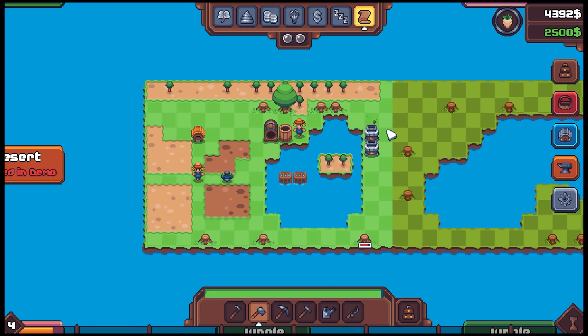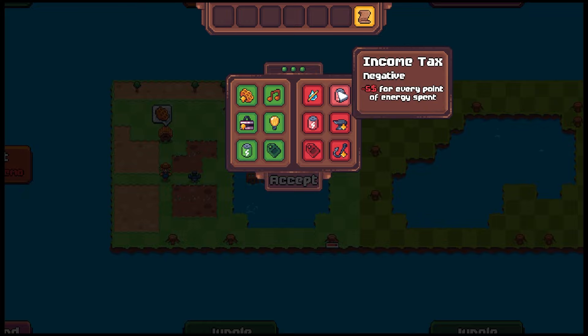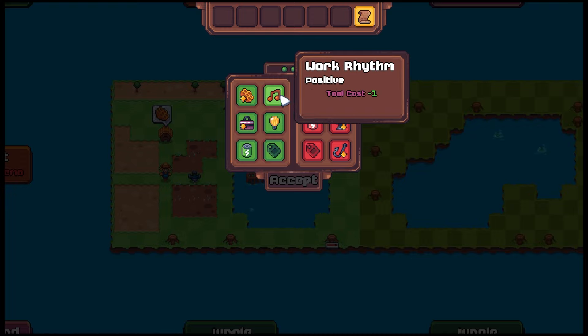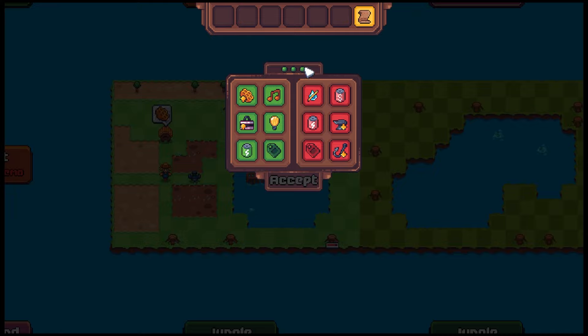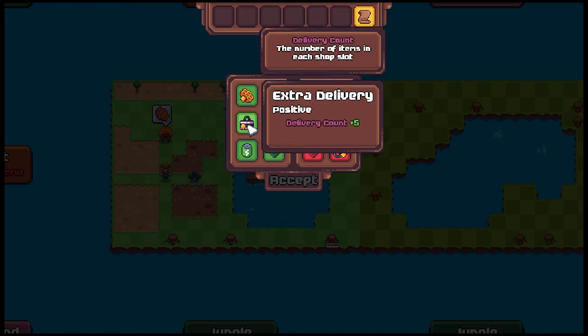We're already at the rent payment, so let's just see what happens — end the day. Is that the end? No, we have a new week! So that means new debuffs. The hives give two more honey. Now that I know the days go in order, you'd want to be careful about timing certain upgrades strategically.